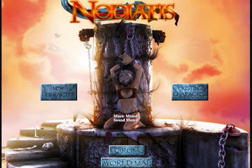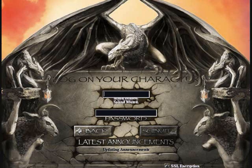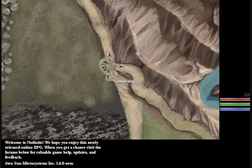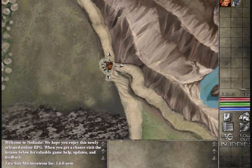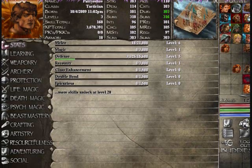Hello everybody, this is Dark Blackly, your friendly helpful rogue. Today I had a friend ask me about how they should build their tactician class, so I'm just going to make a quick video on certain options and ideas to help out with that. I made my own little tactician a while ago — his name is ParrySense.